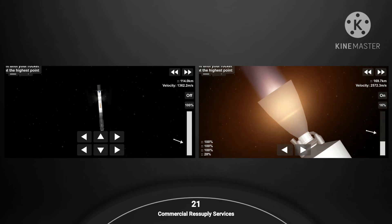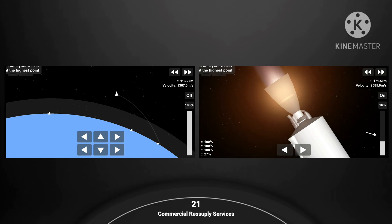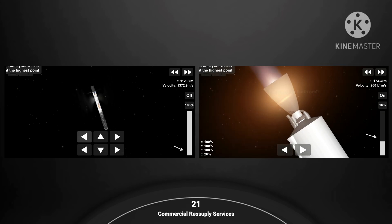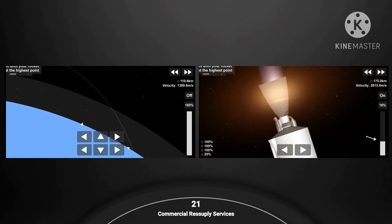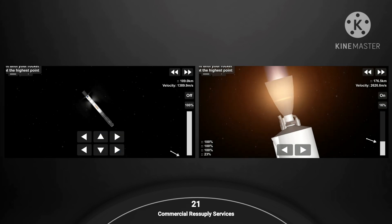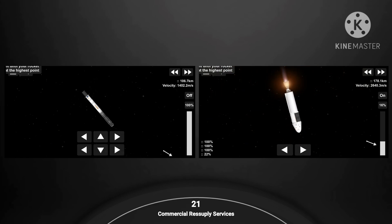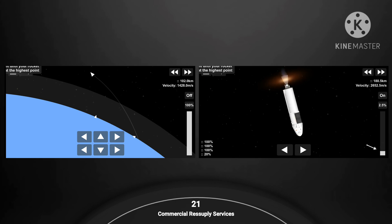We're about a minute away from the first of those two burns on the first stage. And just checking in with the second stage, everything seems to be looking nominal. Trajectory nominal. That engine that you see on the right-hand side can produce over 220,000 pounds of thrust in a vacuum. That single engine is what is carrying Dragon to low Earth orbit right now. We're just a few seconds away from our re-entry burn on the first stage — watch for those three Merlin engines to relight and slow the stage down.